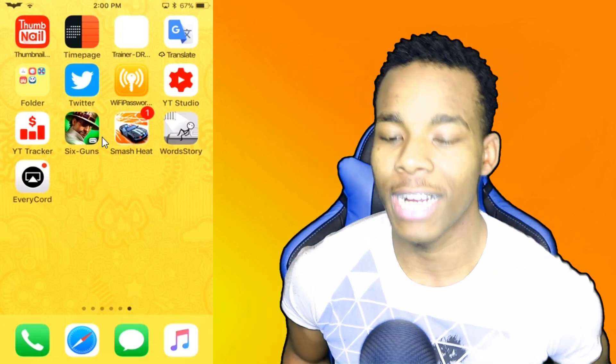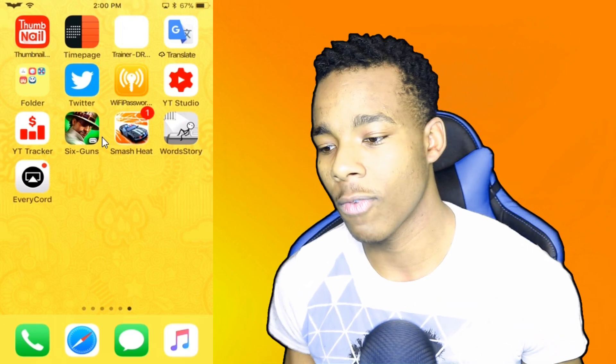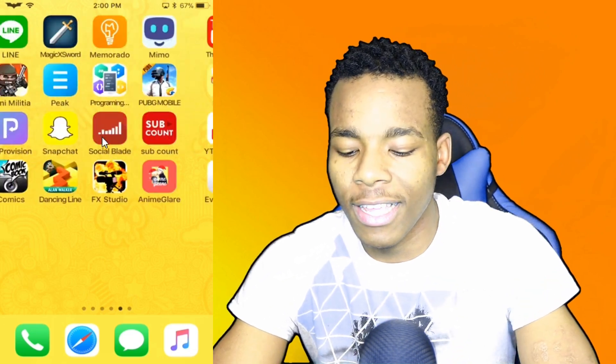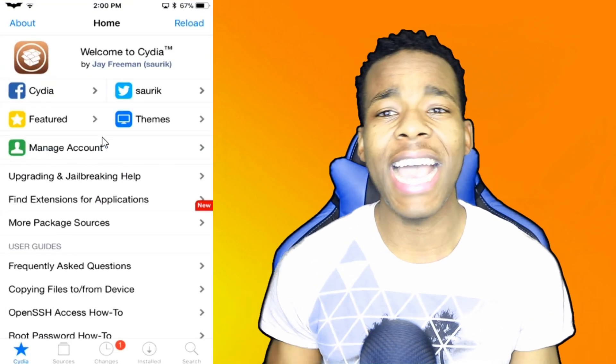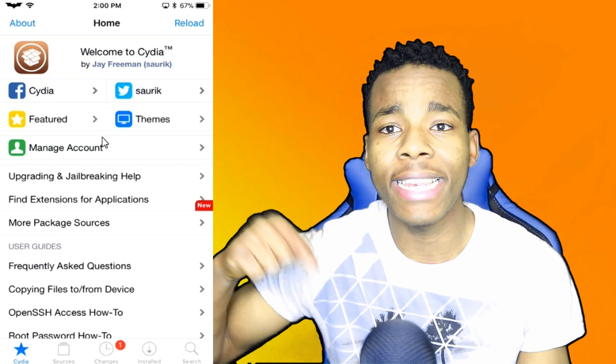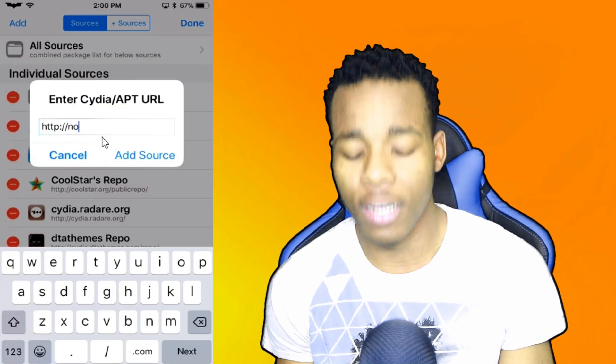Let's get straight into this video. What you need for this video is a jailbroken device. Once you're in Cydia, what you need to do is add a source. I'll leave the link in the description so you can add that source in Cydia. The source is called 'Our Mods.'